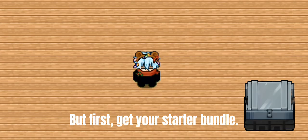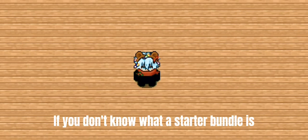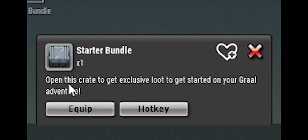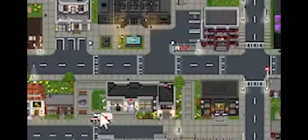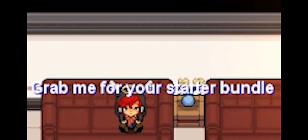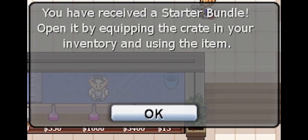But first, get your starter bundle. If you don't know what a starter bundle is, let me show you some clips of Bamzl. Introducing the starter bundle — this is a loot box available to all players who have under 10 hours. To get this bundle, go to the start hospital and grab the PCs saying 'grab me for your starter bundle.' So let's get it.